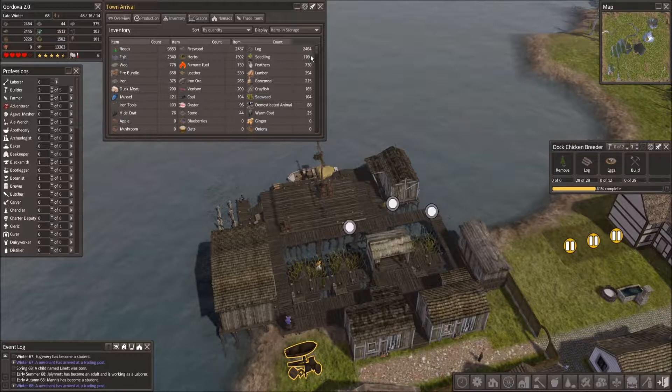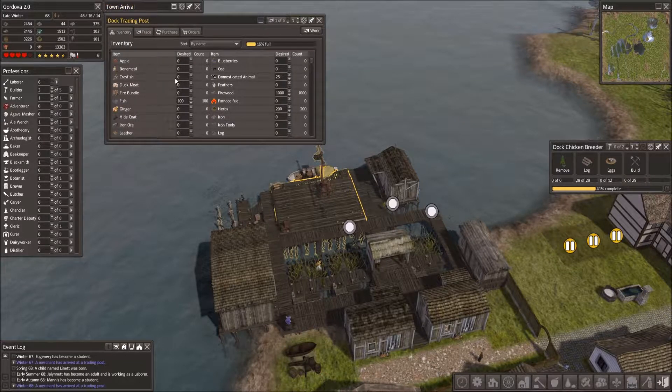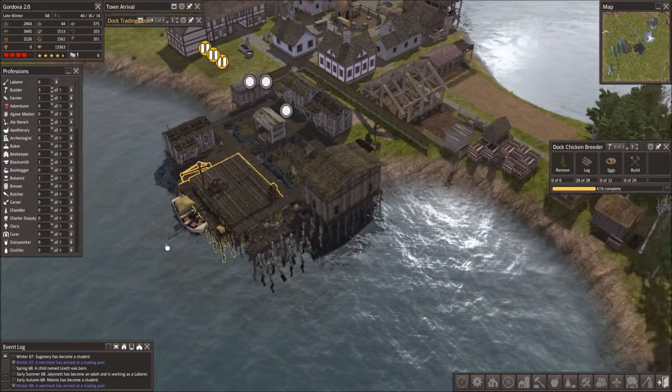We have so many seedlings - we're never going to need that many. I'm not going to plant that many trees or decorative trees. I think we're going to put some more seedlings in to the trader. I'm just going to put one thousand. Now we have plenty, more than enough of what we need for this trader. We're going to make more trade stations soon.